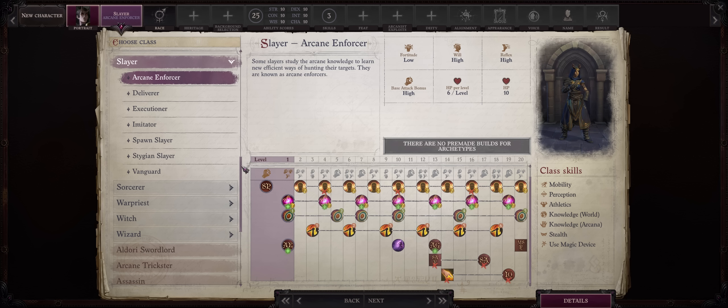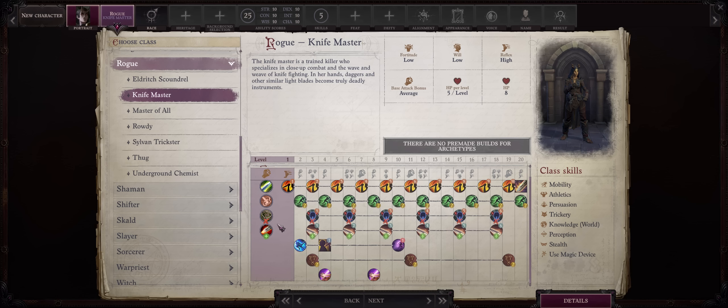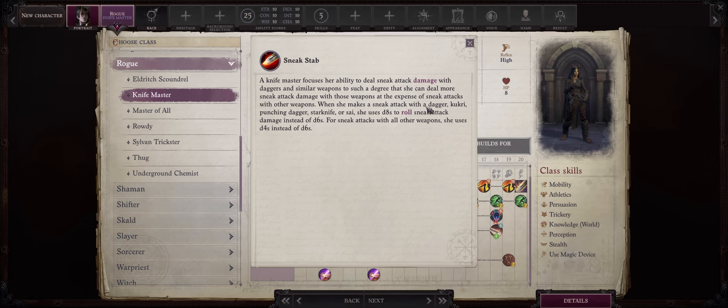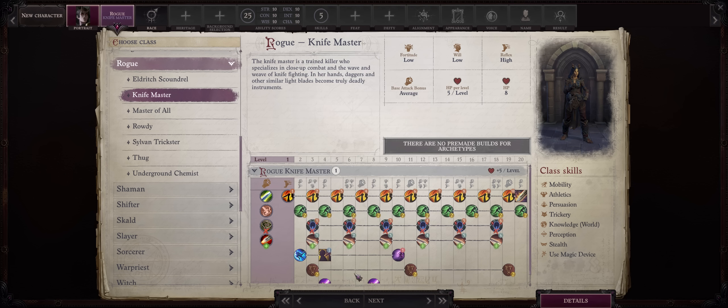However, we won't start the game as an Arcane Enforcer. First, let's go with Rogue and Knife Master — just one level is enough — mostly for the Sneak Stab ability, which will enhance all of our Sneak Attack dice to d8. With Kukris and Daggers, mostly Kukris because they are the best dual-wielding weapon in the game for the highest critical range. You also start with one die of Sneak Attack, which can help proc the steady target ability from Slayer.